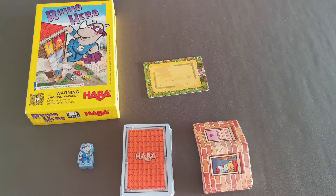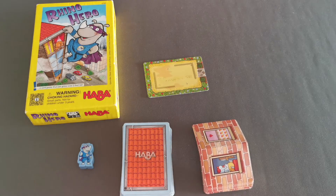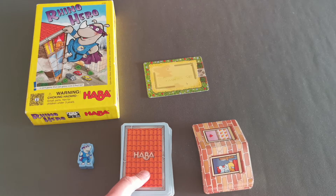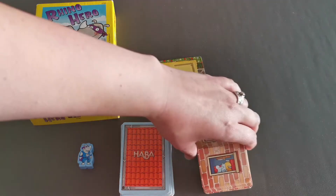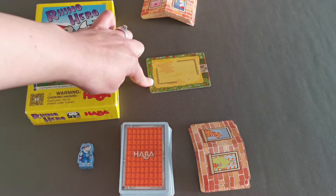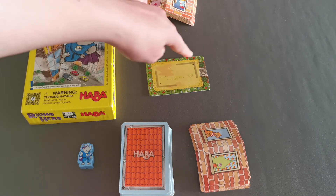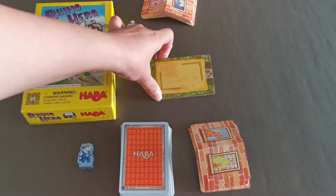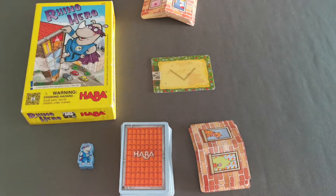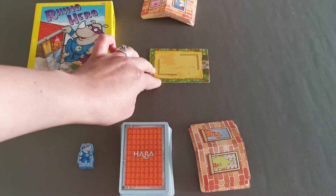To set up a game of Rhino Hero, the game comes with two different packs of cards. You've got your roof cards, or ceiling cards, and then you've got your wall tiles as well. Shuffle the roof tiles and deal 5 cards to each player, then just scatter the wall cards around the playing area. This is the base card that you put down first. You can decide based on your ability whether you want the easier option with two walls for your foundation, or flip it over and just have one wall card as your base. Put that in the centre of your playing area, and then you've got your little Rhino Hero character — just leave him to one side.